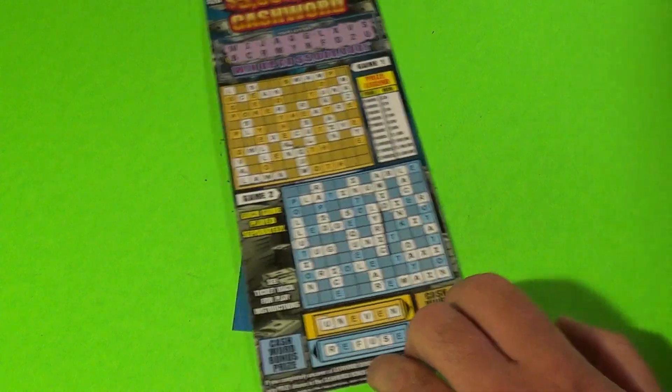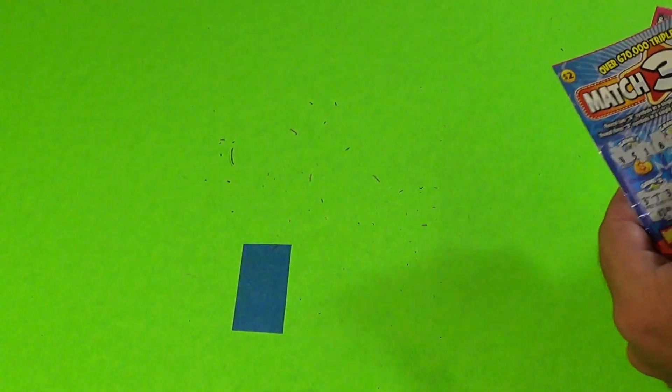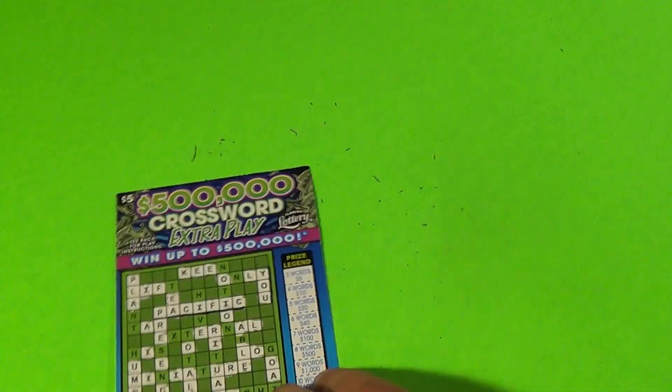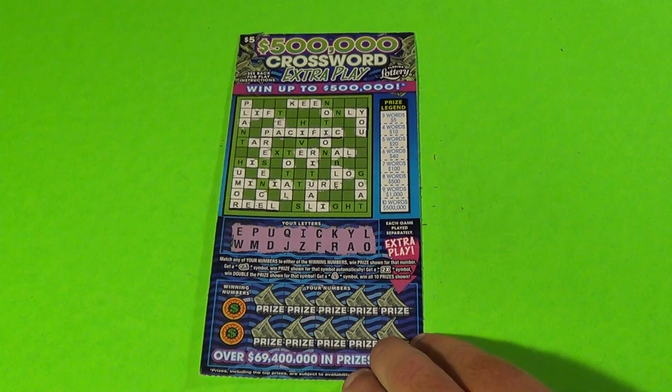So that wasn't too good. We got $5 back out of $40 we spent there. Let's do a bonus — a little bailout here.